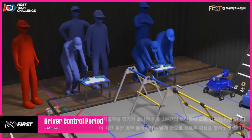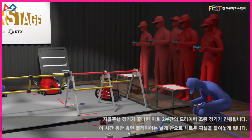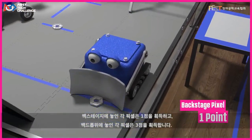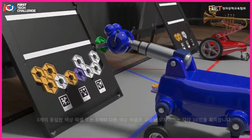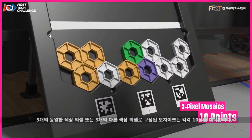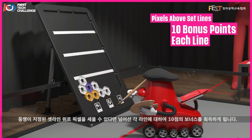Following the autonomous period is the 2-minute driver-controlled period. During this time, human players may introduce new pixels into the wings. Each pixel placed backstage earns 1 point, and each pixel on the backdrop earns 3 points. Each mosaic of 3 identical or 3 different pixels earns 10 points. If an alliance can build pixels above the set lines, they earn a 10-point bonus for each line they cross.